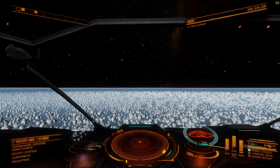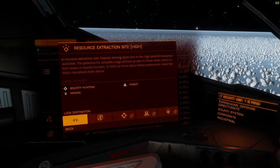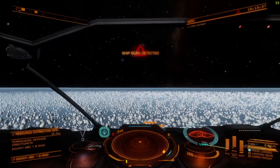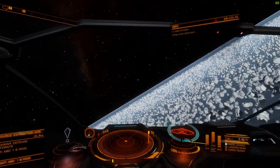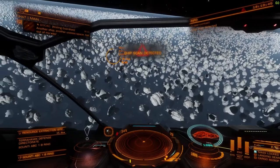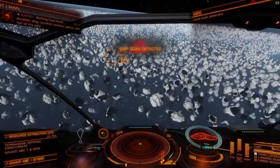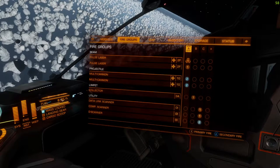The best place to do this is a resource extraction site. So you find yourself a resource extraction site — HI — and go there with a few weapons on board. We've added two pulse lasers and two multi-cannons to the Cobra.